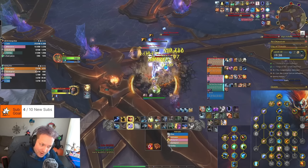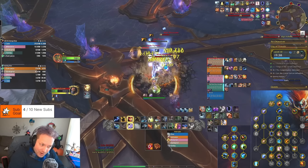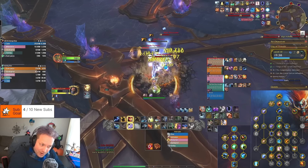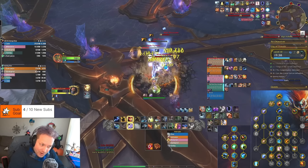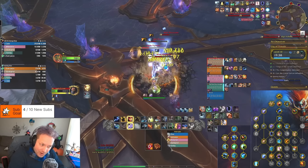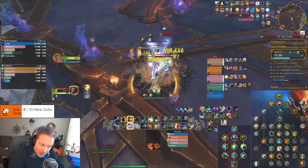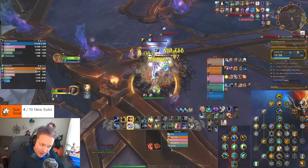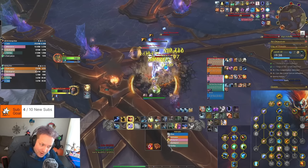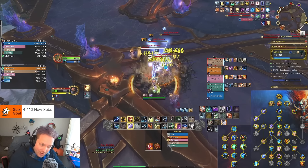Now this is a completely different composition — we have a Protection Paladin and two priests. In this dungeon I have no Aug Evoker, but I am getting Power Infusion from the priest frequently. We're doing the Stormbringer build with the exact same talent setup.